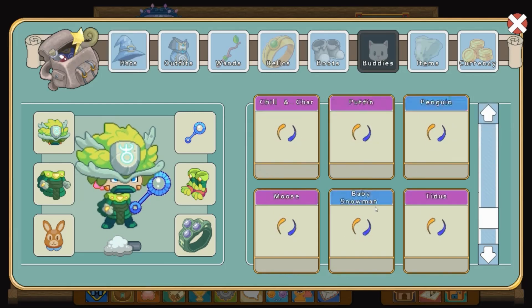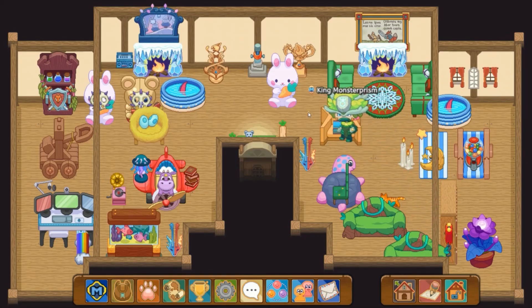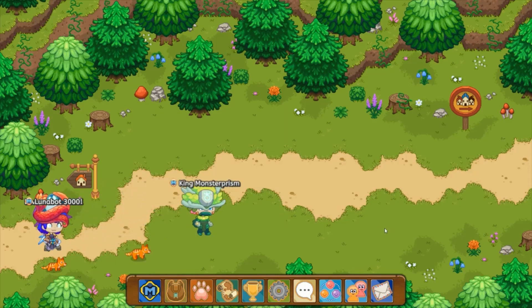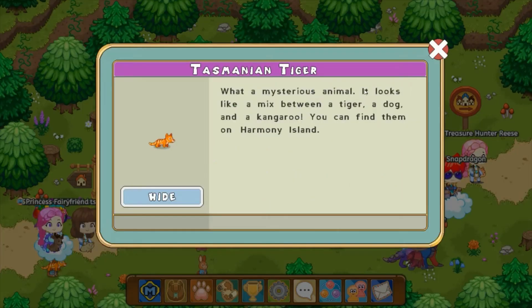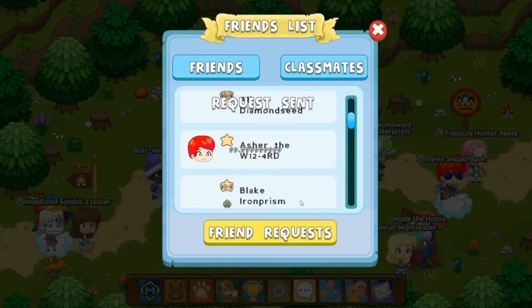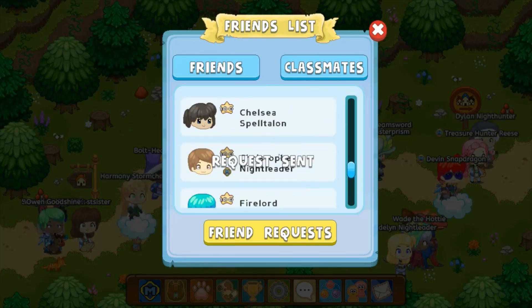I also have one of the new buddies called Tasmanian Tiger, which you can get on the Lucky Loot thing. It's pretty cool actually. If you go around walking with it, you'll see a lot of people with it. It looks like a mix between a tiger, dog, and a kangaroo. You can find them on Harmony Island. There's also a bunny which I have not yet got, but we will be trying to maybe get it.